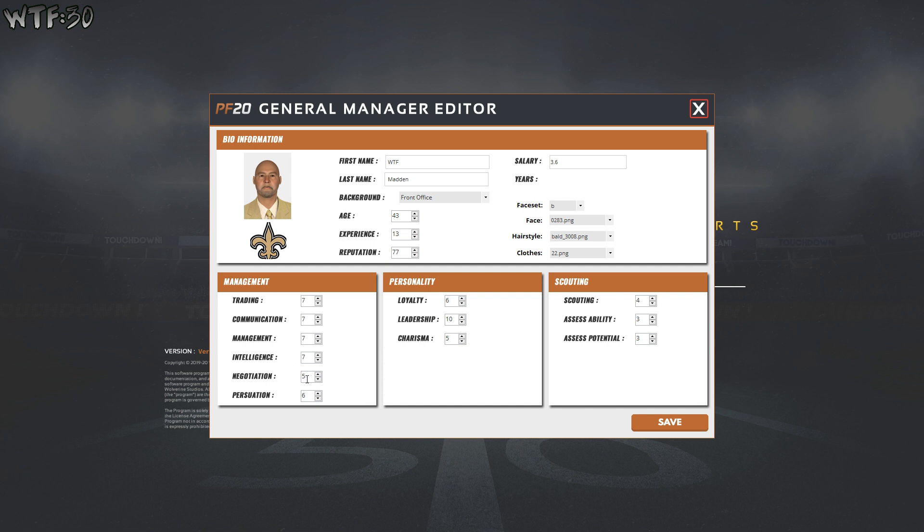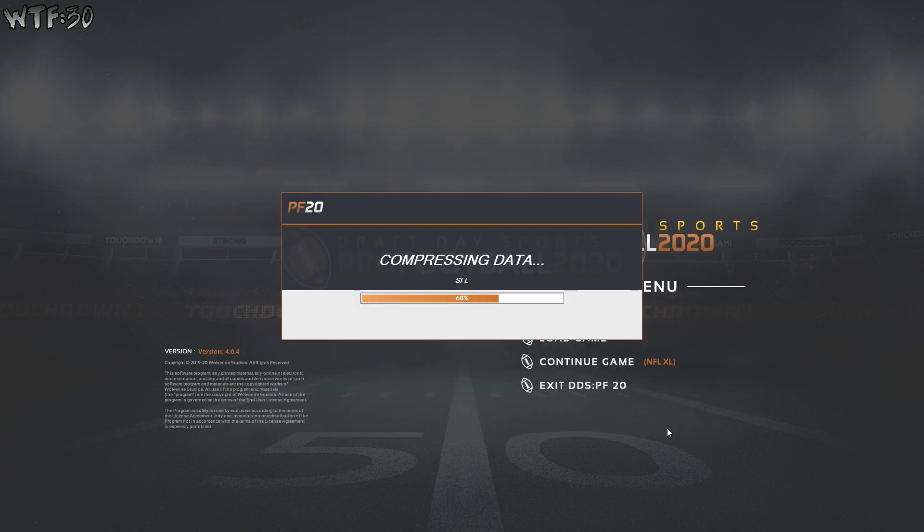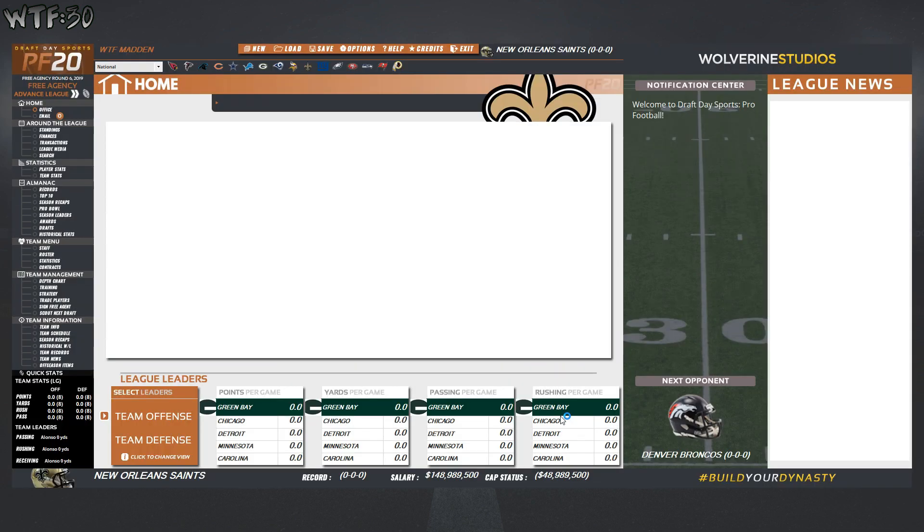I've never played a full season in this and don't really know what I'm doing, so I'm just going to put seven in everything. Management, trading, communication, negotiation, persuasion, loyalty — seven. Leadership I'll keep at 10 since it's already there. Charisma seven, scouting seven, assessing ability sevens, potential sevens. Salary I'll keep it cheaper — 1.7 million. Let's save.